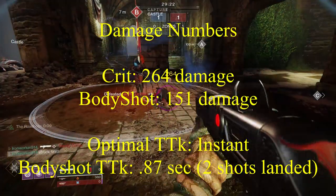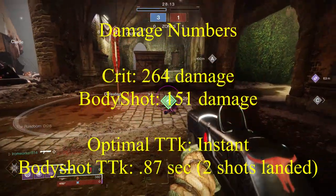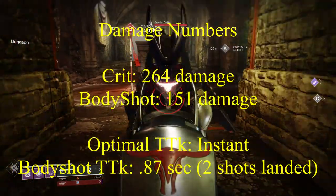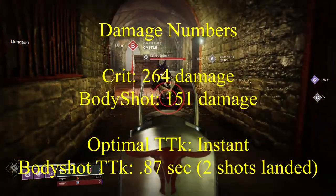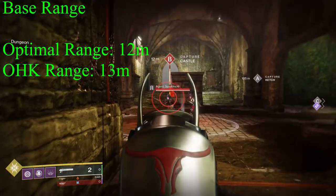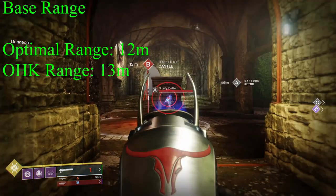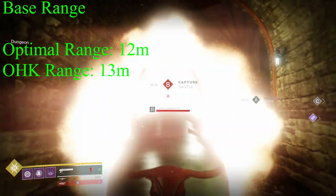For the damage numbers, Chaperone will do 264 points of damage on a critical hit and 151 points of damage to the body, making the optimal time to kill instantaneous, and the body shot time to kill coming in at 0.87 seconds requiring two shots landed. For the range at base, Chaperone will see damage fall off past the 12 meter mark but can still secure a one-hit kill from up to 13 meters away. Past that, your crit is no longer lethal.